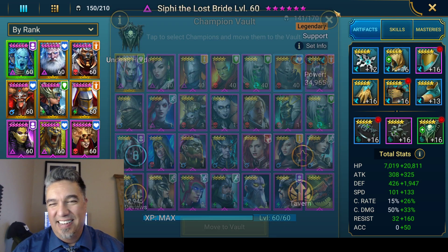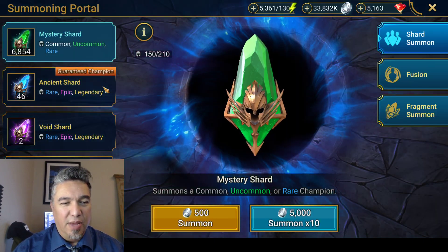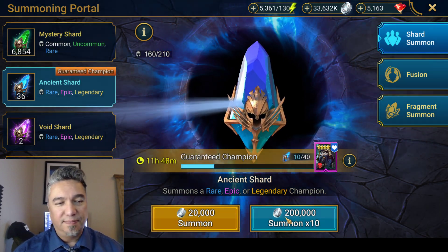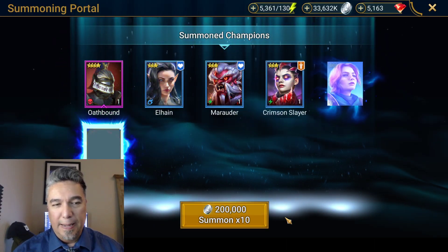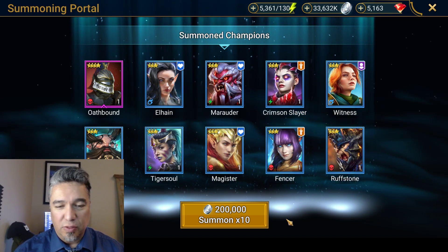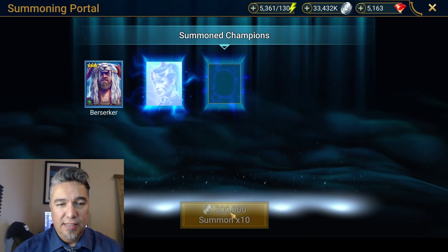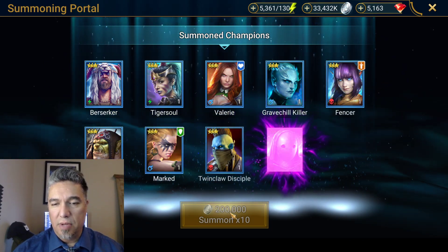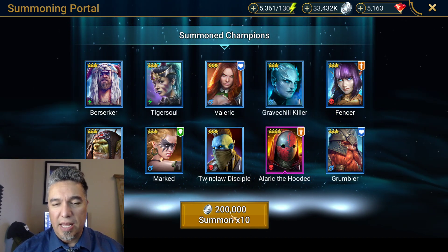We're gonna do this again. Alright, let's go guys — let's get to our Geomancer, our angry environmentalist. Okay, we have an Oathbound who is actually a really good crowd control champion that probably should be used more than he is. We're gonna get an Alaric the Hooded, who I already have unfortunately.